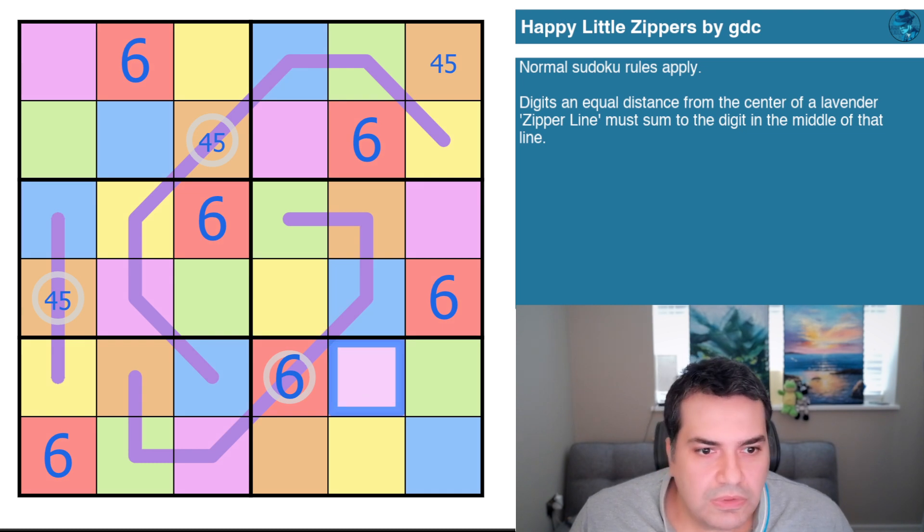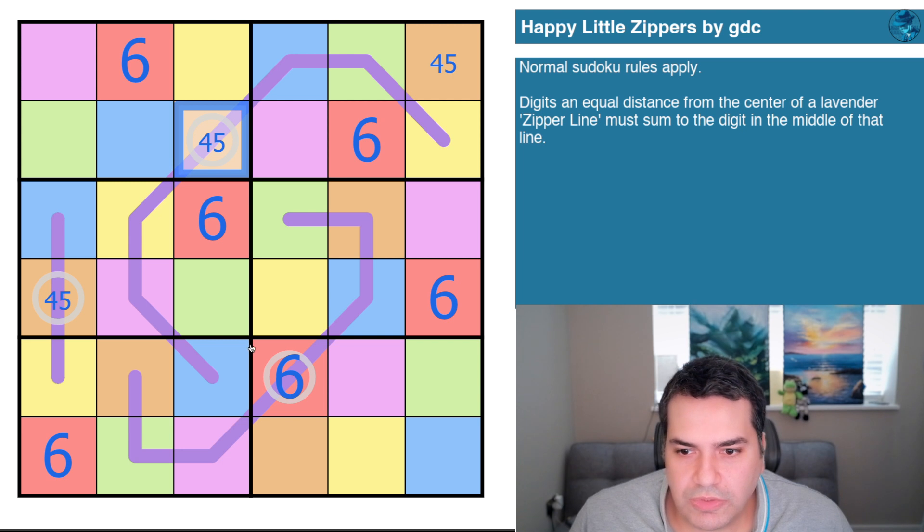Right — coloring done, now actually solving. I still don't quite see how GDC says you don't have to figure out if they are fours or fives.